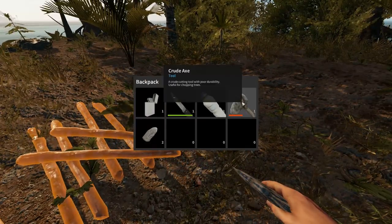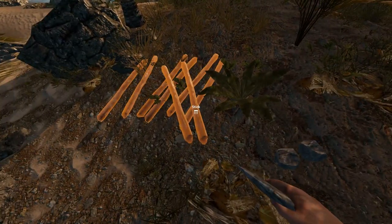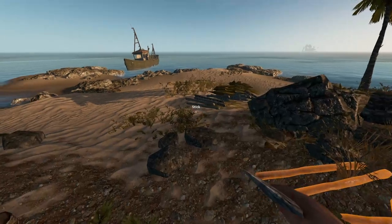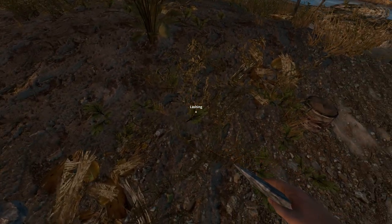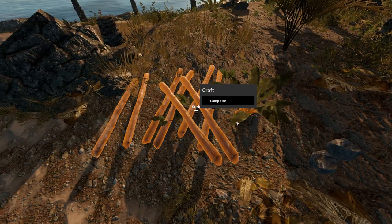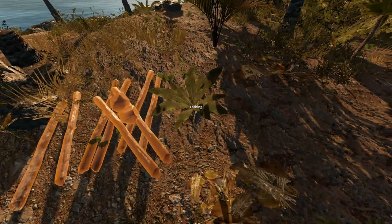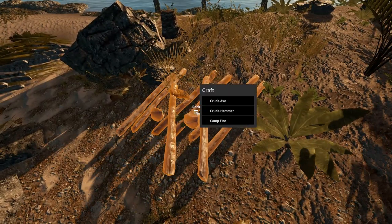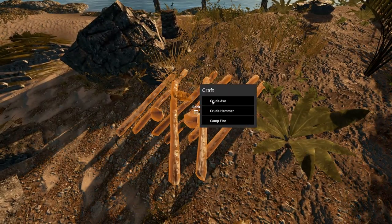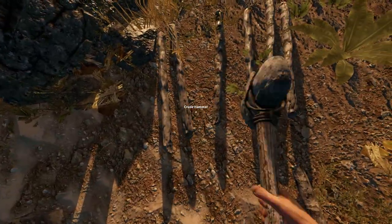All right, as you can see right here, I did make the crude axe. We have to go ahead and make the hammer, so let's do that right now. We need some lashings. I know there's some lashings over here somewhere. Let's take these, put them right there, take the lashings, put them right there, and the crude hammer. There we go — look at that hammer pop off the ground.